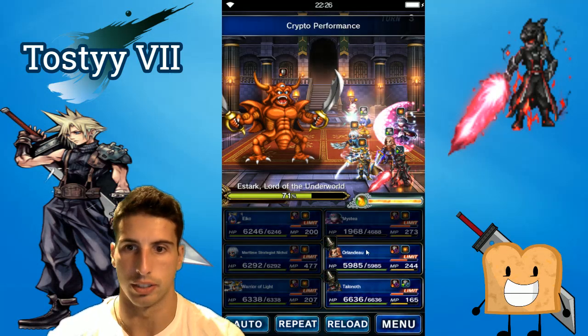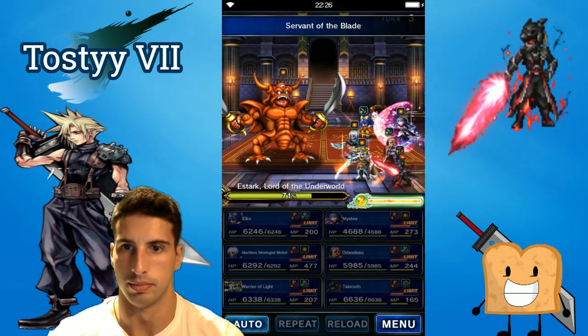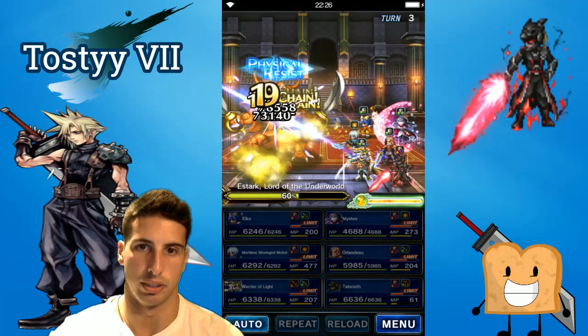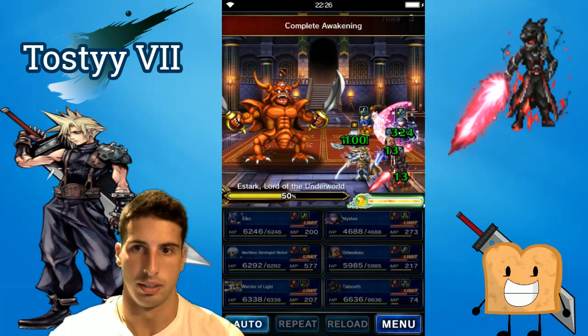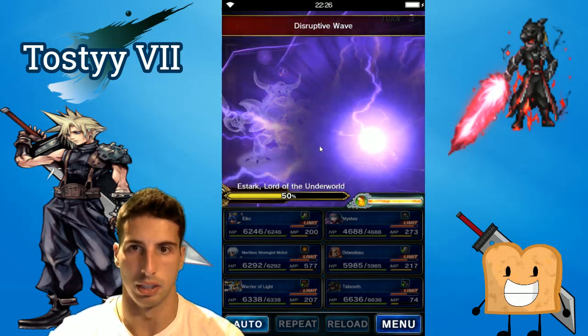We only have lower dark resistance which is perfect, so we're just gonna keep going and see if we can cast Shiva next turn. We're gonna do a little more damage this turn — hopefully not killing him yet because we need to try to finish him with a limit burst. He's at 50% now and he's starting to buff himself up, so this is going to be a little bit dangerous.